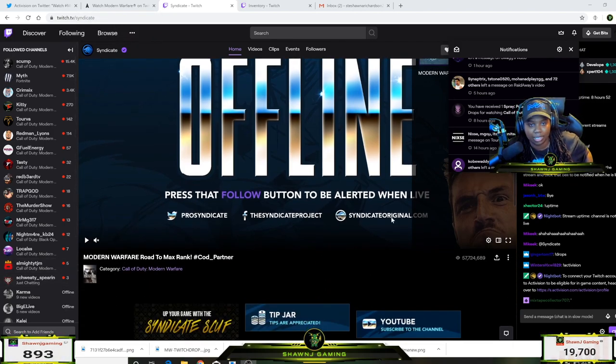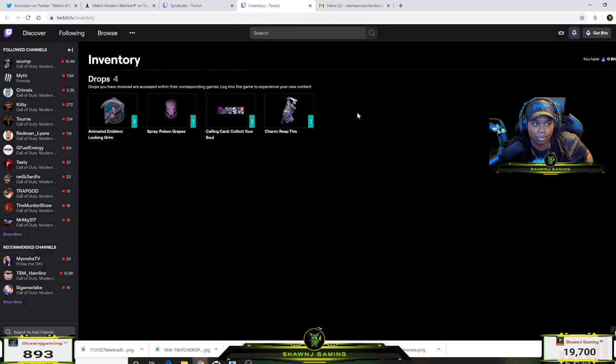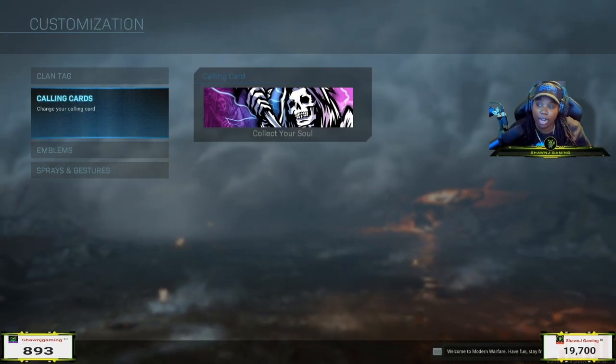I was wondering how to claim it because of what it said at the bottom, but when I checked my notifications it said I received a drop and three other drops for watching Call of Duty Modern Warfare. Once I clicked that, it pulled up my inventory showing all four items, and they were already in the game when I logged in.